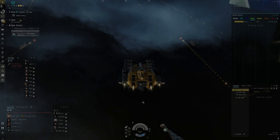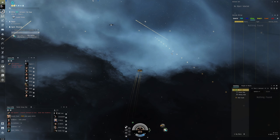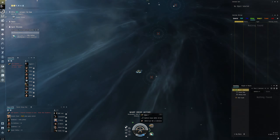Let's undock with our mining ship and put in the work! To find an asteroid belt anywhere out in space, right-click out in space and you should get this window. Go to Asteroid Belts and pick any of them — warp to zero. Let's go ahead and warp to zero on one. We'll do one or two cycles with our new mining laser.